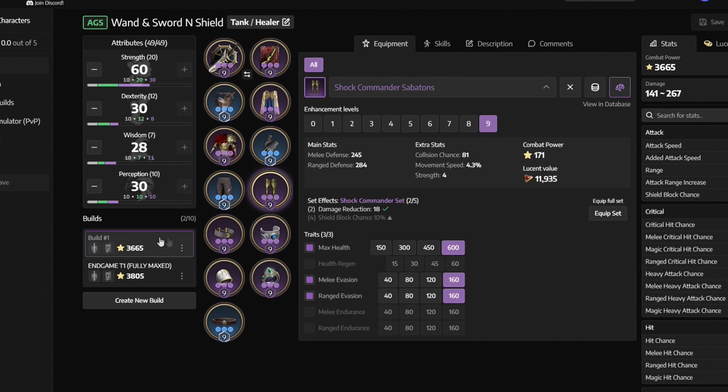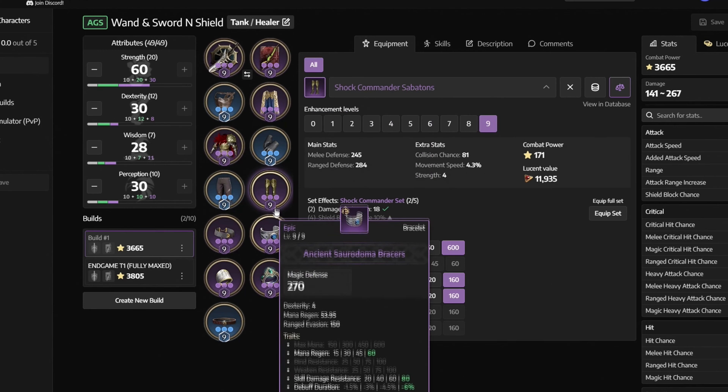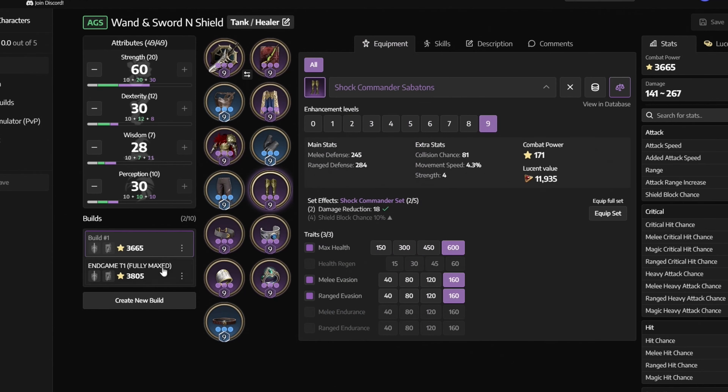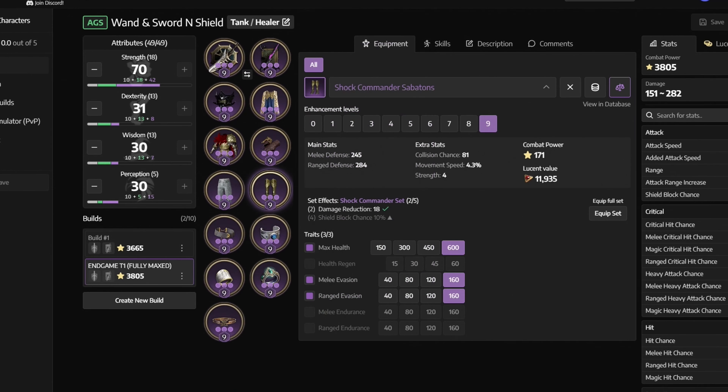Last but not least, if at this current moment you only have blue gear, then don't worry, because that gear doesn't really matter and you will soon enough start changing it for the purple pieces. The setup that I showed is the best current gear that anyone can farm, but no matter what gear you choose, this build will still work fine. But this setup is just an example of what the best of the best items will look like.